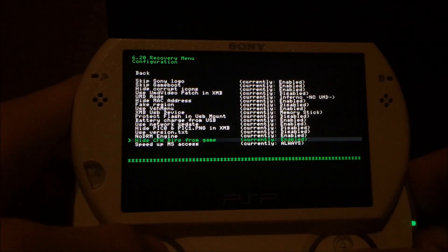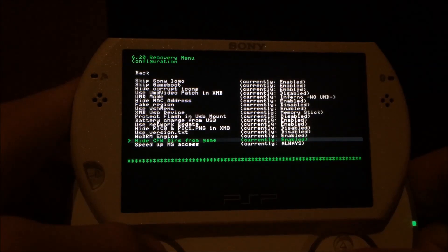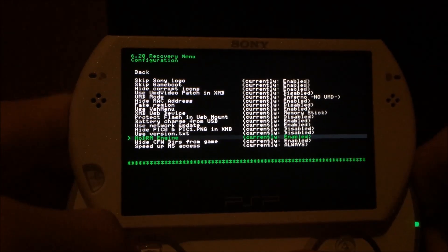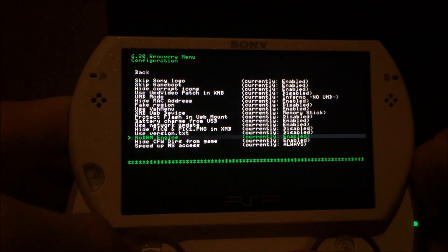The first is the hide custom firmware detection from games, so games like DJMAX Portable are now working, because previously they did not start, did not save, or both if they detected a custom firmware. And the no DRM engine is now available, so the plugin NP Loader is not necessary anymore.